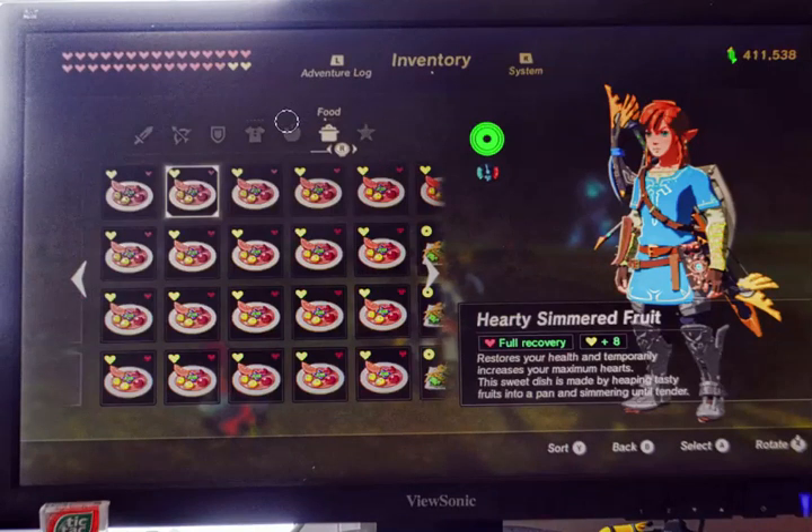Food. This here is just one Duran, and it gives you full recovery plus eight temporary hearts. I have everything filled up except for two. Just one Duran will give you this meal, and anytime I'm running low, I just eat one of these things and I get it all put back in.